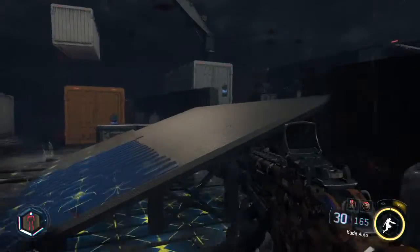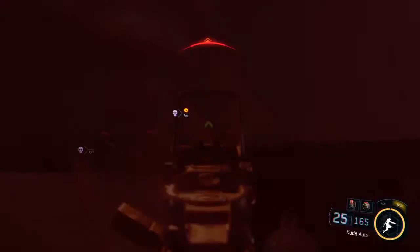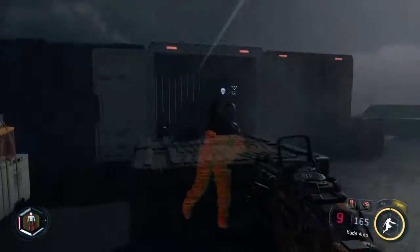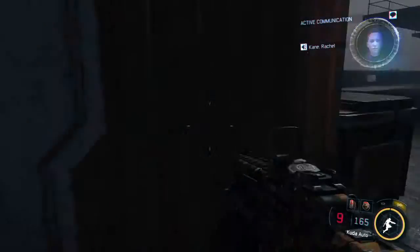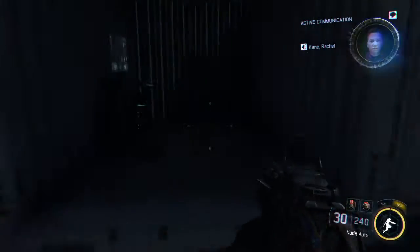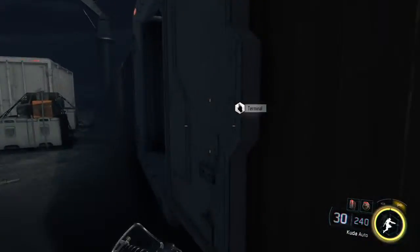Whoa, did you notice the camera on our gun changed? I'm pretty sure it was white at the beginning of this video. All clear. Okay, we've reached the cargo. Now I need you to interface — use your DNI to extract and delete the intel. Your DNI is connected to our central database; all transmissions are logged and tracked. Alright, let's go do this.